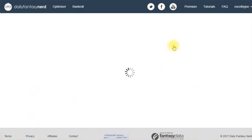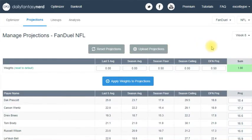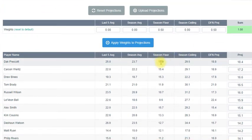You can upload your own projections — ones you've created or that you get from another paid site. You can also apply weights to the projections. It defaults to the Daily Fantasy Nerd projection, but you can adjust it — for example, I changed this to 50% toward the season floor and 50% toward the Nerd's projection, which means it's going to look more toward floor players.